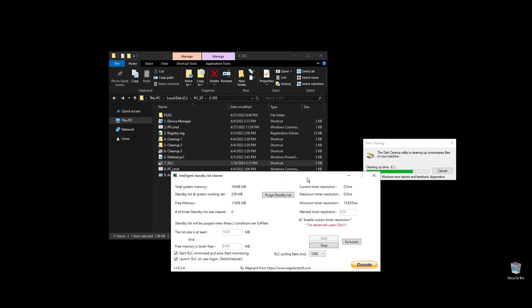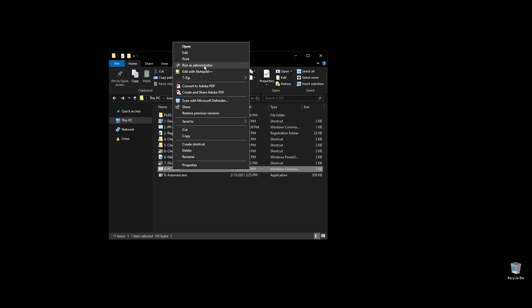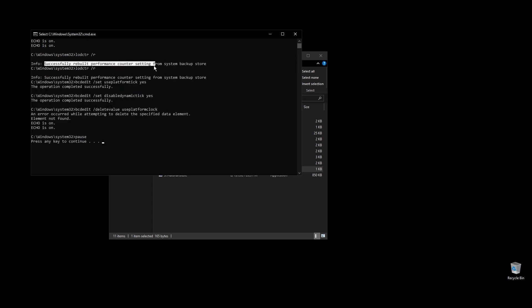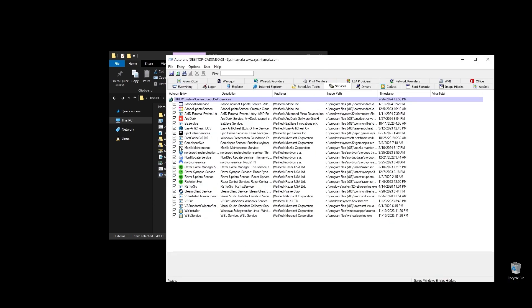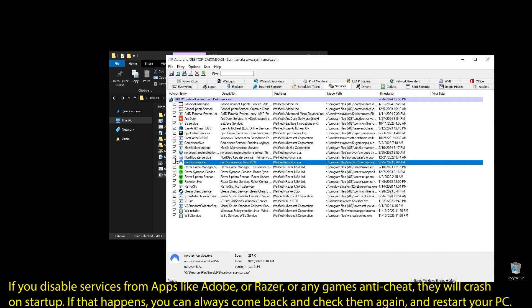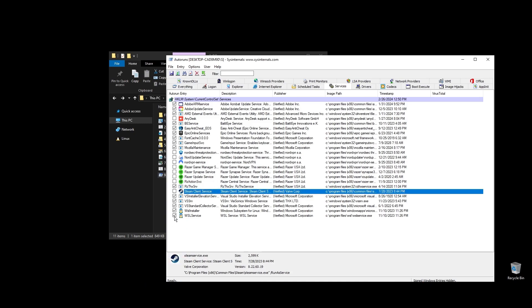PC.cmd will rebuild your performance counters — just double click on it and press any key to continue. Next, go ahead and run Autoruns. It will help you disable services and apps that start with your PC every time it boots. Make sure to uncheck everything that you don't need. If some software is not working properly after restarting your PC, just come back here and check the related item. Once you uncheck all the unneeded services, close Autoruns. Make sure to not disable anything related to Insurgency.